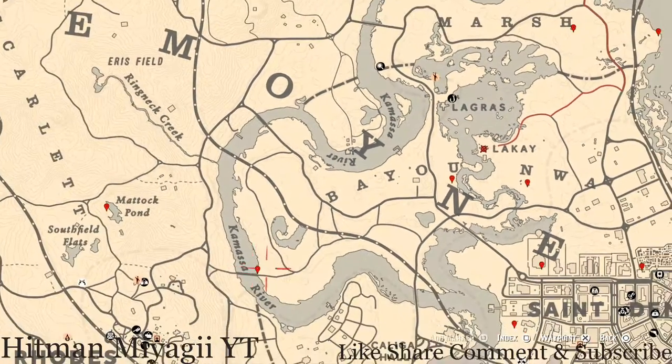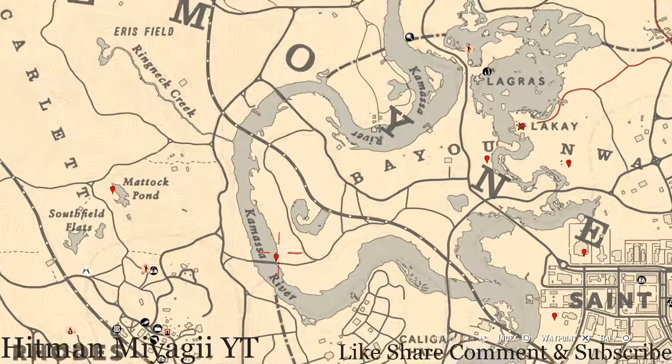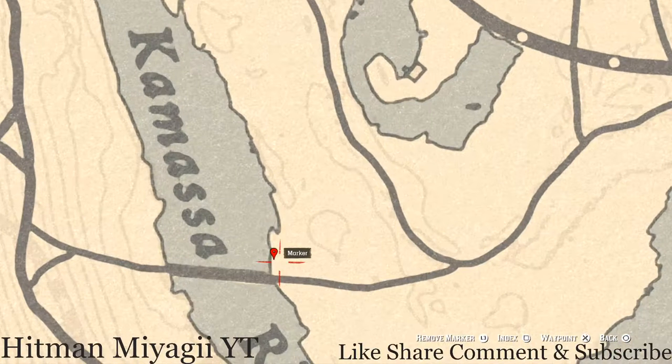Over here at our next marker — right here before we get to Rhodes — pull out your metal detector and you will dig up a random fossil. I cannot tell you what it is because it is random.